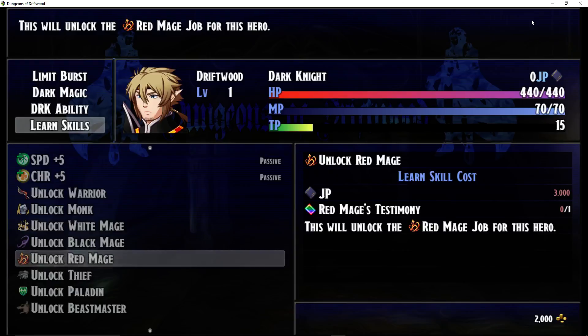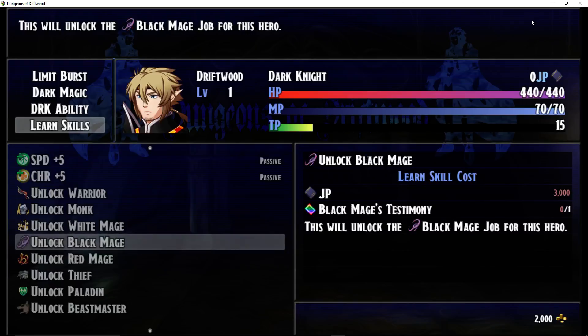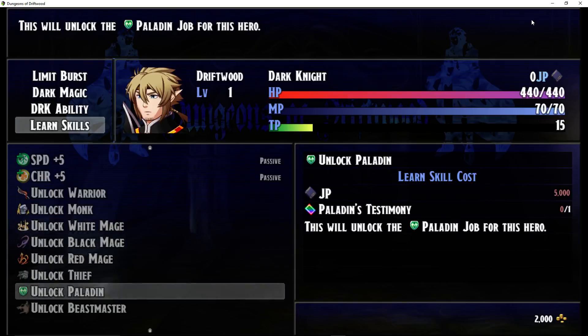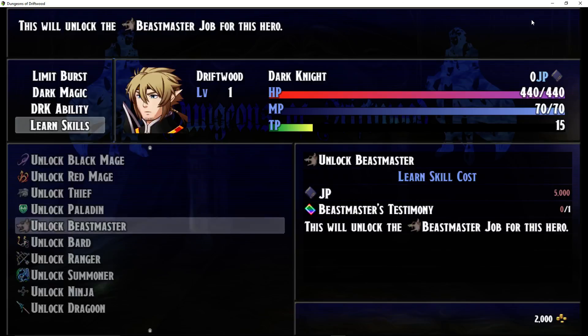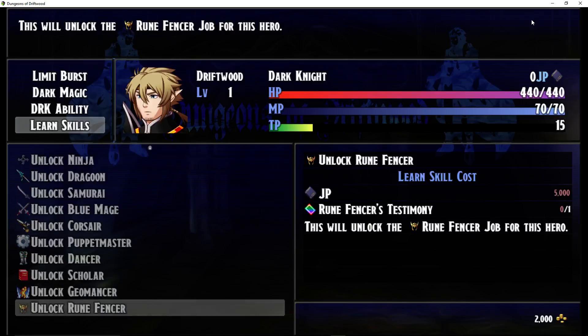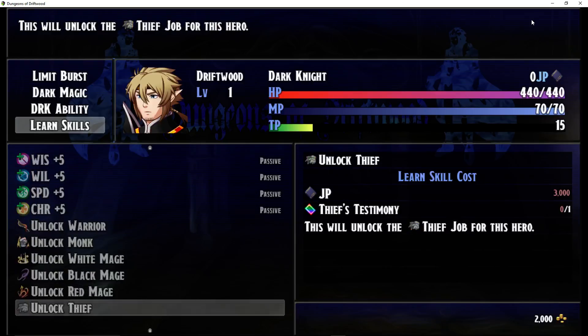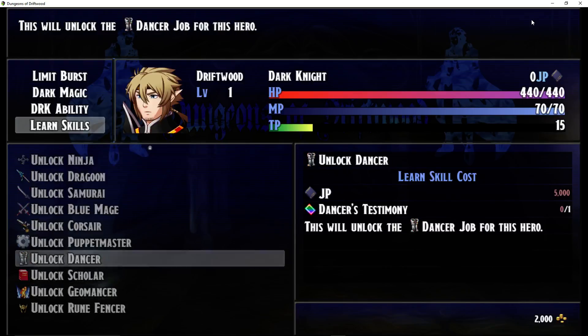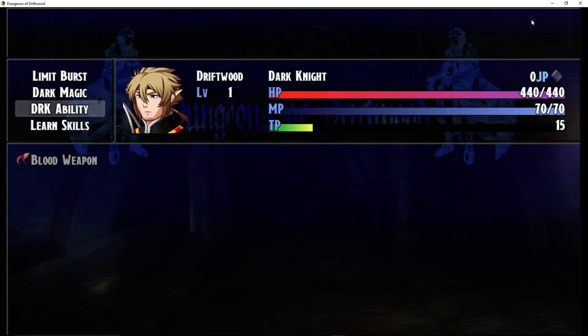You could diversify your character — say you wanted a Red Mage and never picked one at the beginning. After 10 hours you want to try Red Mage, so you can. To unlock Red Mage you'll need the JP and the Testimony, which you get from fighting a Red Mage boss using Prestige to start that battle. If you win, you get the Testimony; if you lose, you lose your Prestige and don't get it. Some early jobs only cost 3,000 JP; advanced jobs jump to 5,000. My own custom jobs will be slightly more powerful but way more expensive — like Vampire probably costs 10,000 JP.